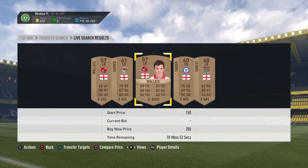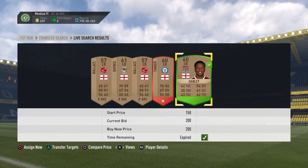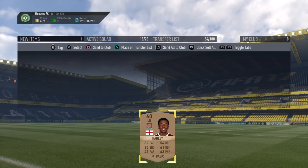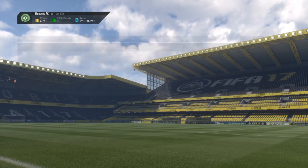If you can do a couple of these a minute, you will be getting a good 500 coins a minute probably. So we are going to list him for 350 and he will sell instantly.